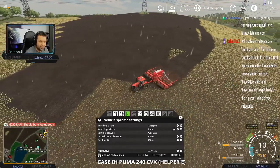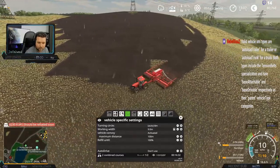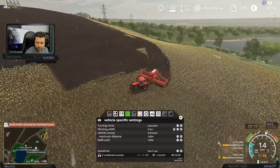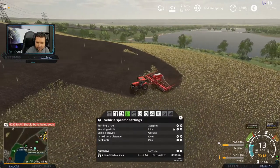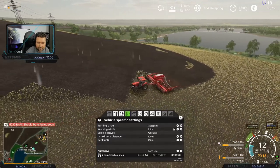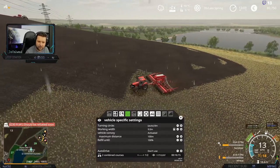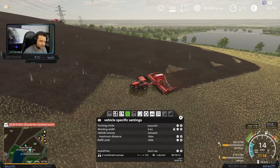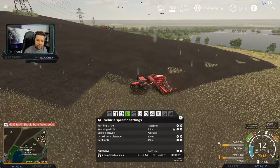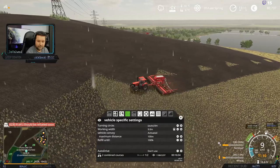How's he doing over here — it's just about running out. Valid vehicle XML types are auto load trailer for trailer and auto load truck for the truck; both types include the tension belt specialization and have base attachable and base drivable respectively as their parent vehicle type category. I'll have to have a look at it — if it is something where you have to change the mod itself, it will break the mod for multiplayer. If you are playing multiplayer, be aware that changing something in the mod XML file will break it.